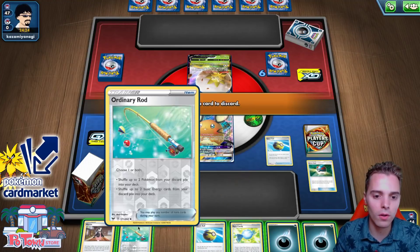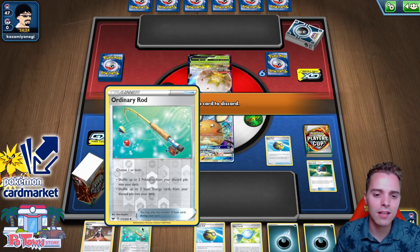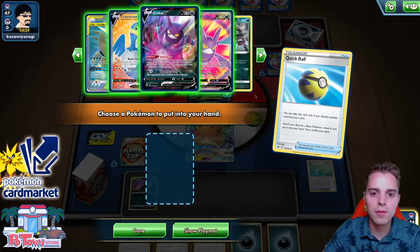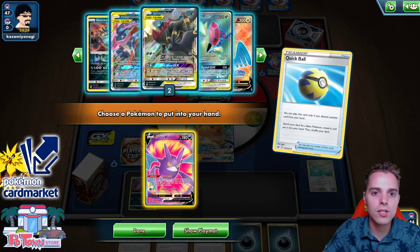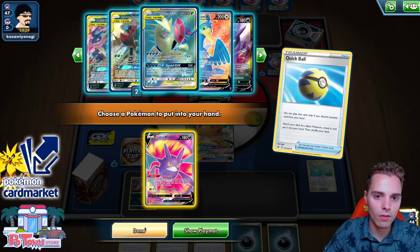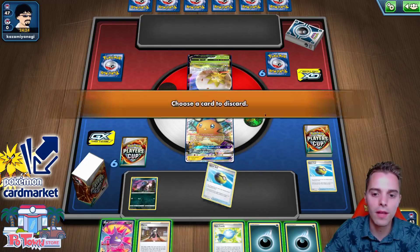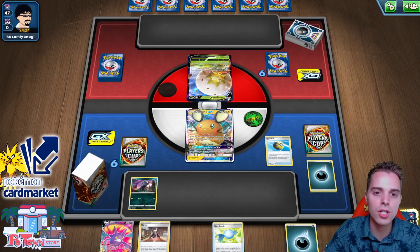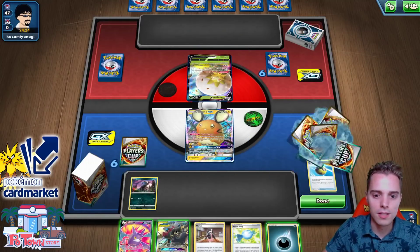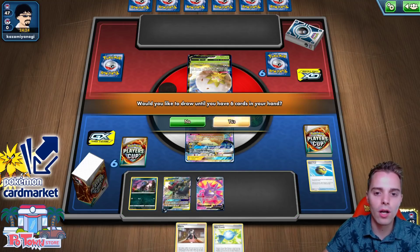He cannot use Welder and Boss's Orders in the same turn, so we're fine. We have Energy Retrieval, so I'll discard one energy and search out the Umbreon and Darkrai Tag Team GX — that's our main attacker. Slapping it down and attaching energy. Crobat V draws us four cards. We draw Great Ball again, use it, and find the Hydreigon immediately. So next turn we can have a second-turn Hydreigon and still have access to another Crobat.